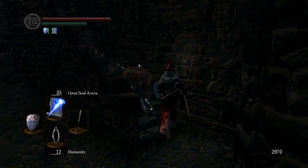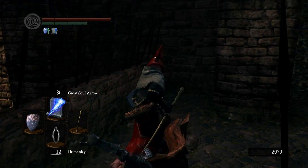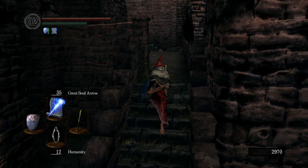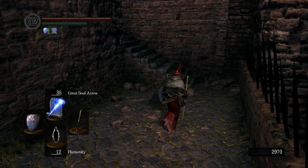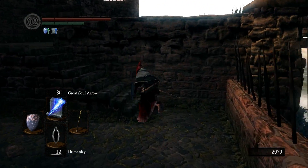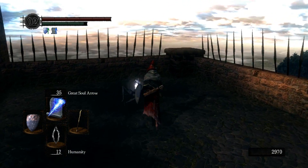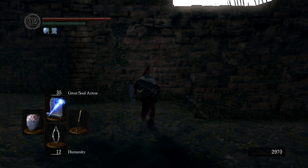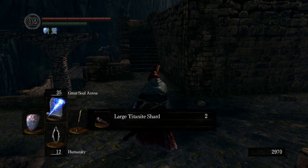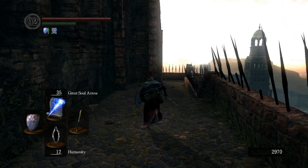There are basically four rings like that — five if you count the fleck shield. There's the ring of steel protection, the flamestone plate, the bluestone plate, and the lightning stone plate. Then there's the fleckle stone plate ring, which gives protection from magic, fire, and lightning — all three — but not that much for each.